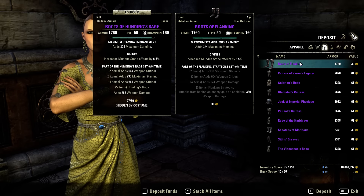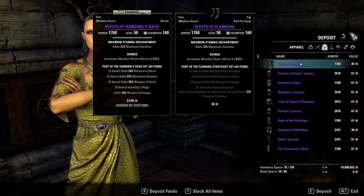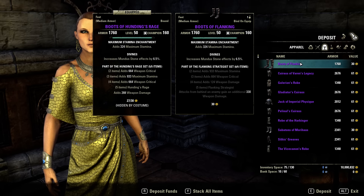Hunting's Rage gives me a permanent 288 weapon damage. So why would I choose the flanking set which doesn't give me those permanently? Kind of weird.